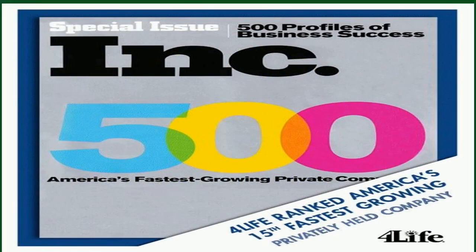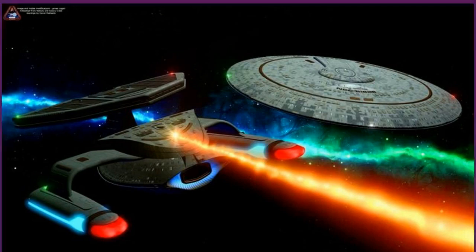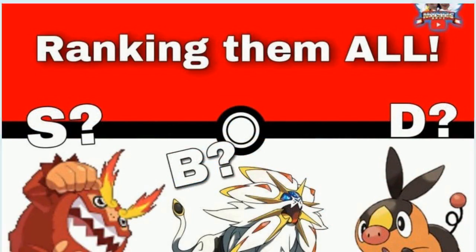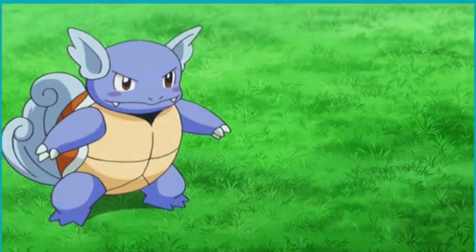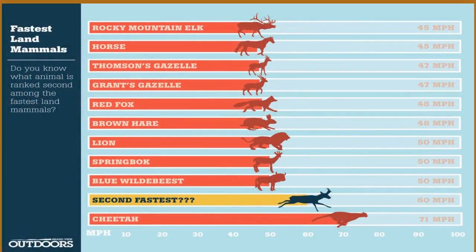Regieleki was introduced in Gen 8 as one of the new legendary titans alongside Regirock, Registeel, and Regigigas. It is by far the fastest Pokémon to have ever existed, with a whopping base speed stat of 200, guaranteeing it goes first no matter what — unless the opponent has a priority move or has trained their Pokémon to a higher stat. Regieleki also has the unique ability Transistor, which multiplies the power of any electric-type move by 1.5. Anyone facing this Pokémon ought to be wary of Thunderbolt and Volt Switch, making it one of the best damage dealers in the series.